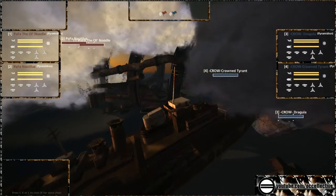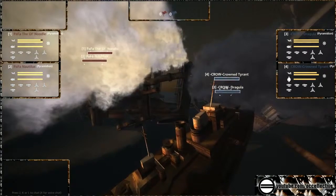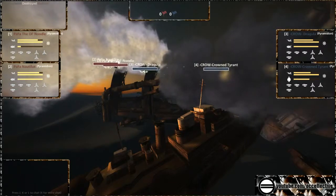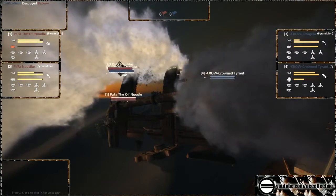Crown Tyrant and Dragula trying to close in on Nautilus and Old Noodle. Some shots are being traded — good hits from both teams. Armor not really going down. Crown Tyrant taking a lot of damage there. The focus fire doing well. Flame on the balloon — the Pastafarian's balloon goes down to the charge from Dragula. That double Caronade is shredding the balloon in seconds.